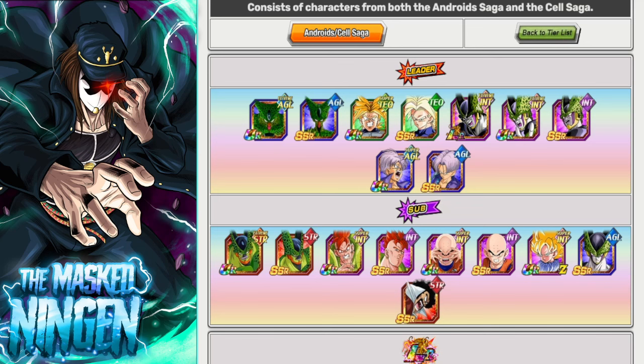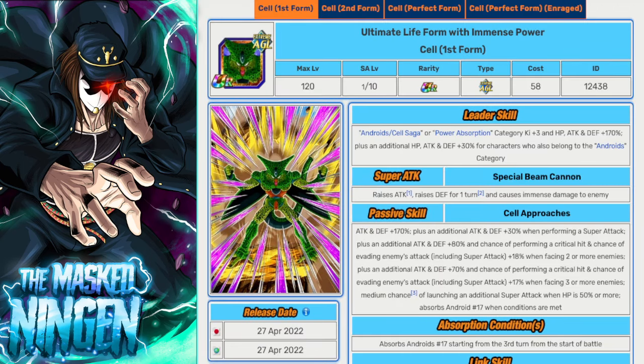You can use Super TEQ, Super INT, and even Physical units, but they're not going to do damage. If there are units of that typing that are very good defensively and you need some options for your team, you can use them — they just won't do damage once you get past stage 20, when the full reduction kicks in. I will still mention some of those units for their defensive capabilities. As always with my team-building guides, we'll go through top picks and honorable mentions.